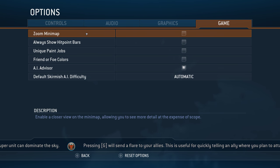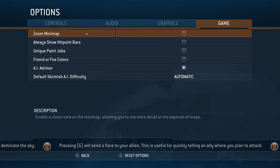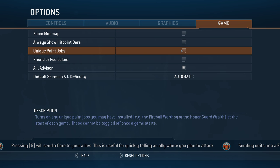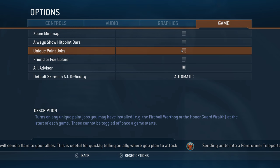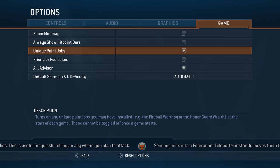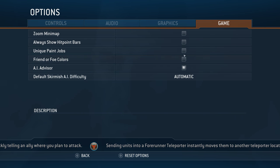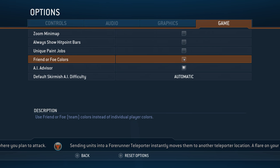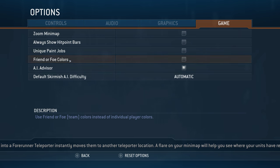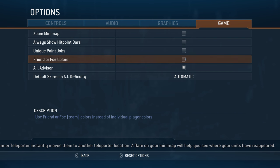Zoom minimap, any little closer view — I don't know why those are under controls. Unique paint jobs — paint jobs were, I think, one of them was a pre-order bonus. Essentially it would make certain vehicles have different colors, like the Warthog had a flame paint on the front of it. Friend or Foe team colors instead of individual player. Toggles the AI advisor for skirmish games. I probably would never use these options, but that's okay.